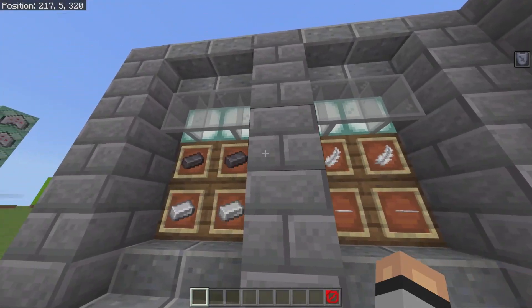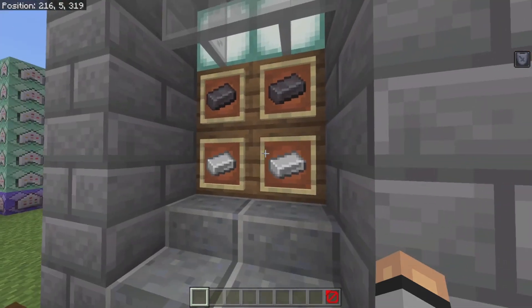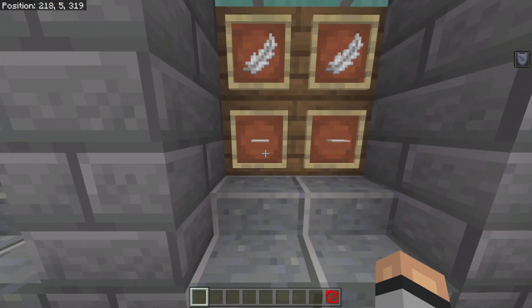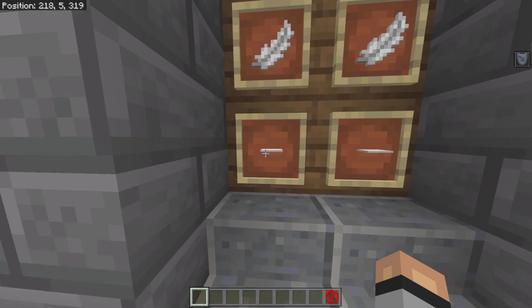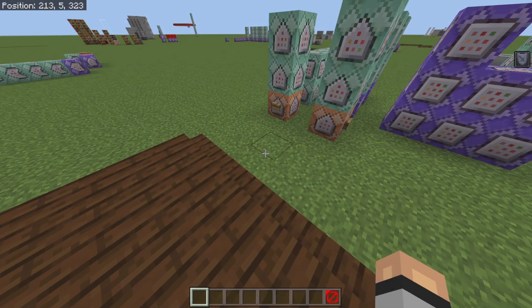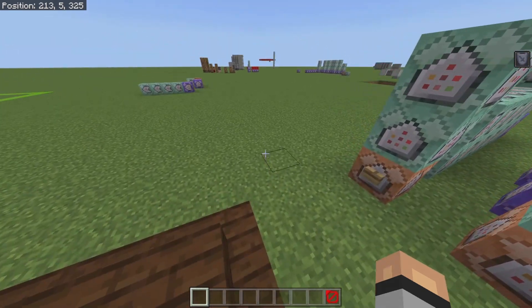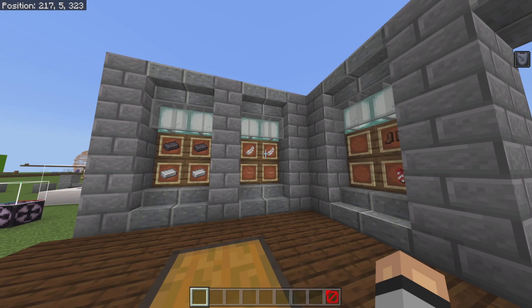We can now craft the second ability. By the way, if you had crafted this one first instead, it would automatically go into ability slot number two. I haven't found a way to make it so that crafting a certain item forces it into a certain slot — you'd probably have to make a separate system for that, like how in Pokémon they have item slots. But anyway, let's get on to the crafting recipe for Safety Fall.